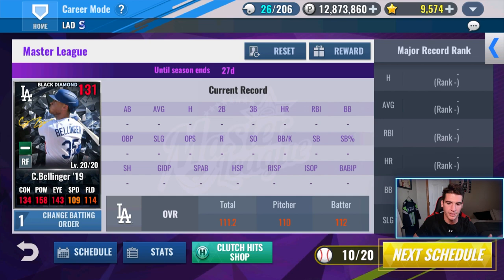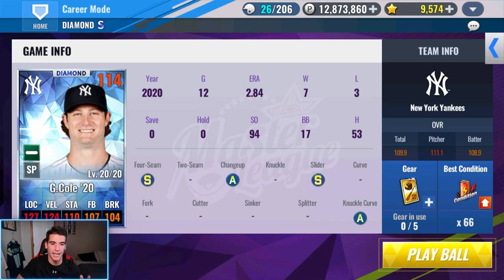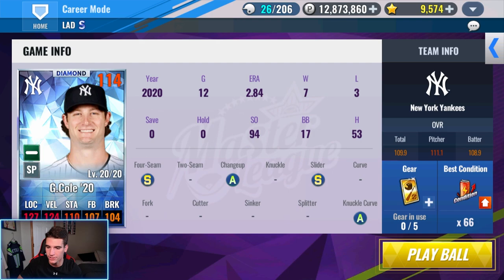If there's anything in terms of confusion, let me know in the comments. Let's go ahead and get in our first game. One more thing before we get into the actual gameplay: each pitcher that you face, you will always get their best year. So Garrett Cole's best year with the Yankees is '20, so you'll get him. And then Severino is the next pitcher, and his best year is '17 with the Yankees. So it's always their best year.